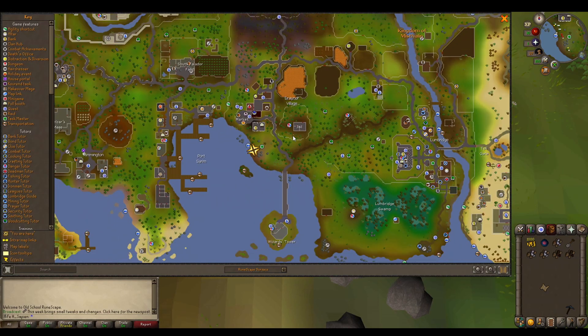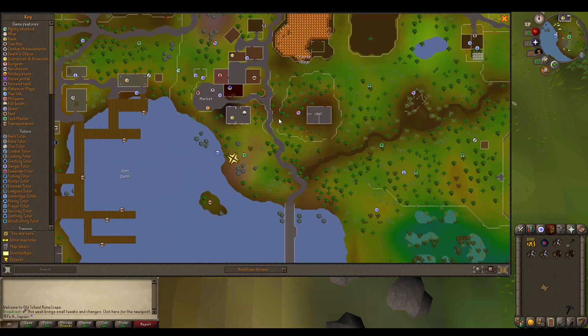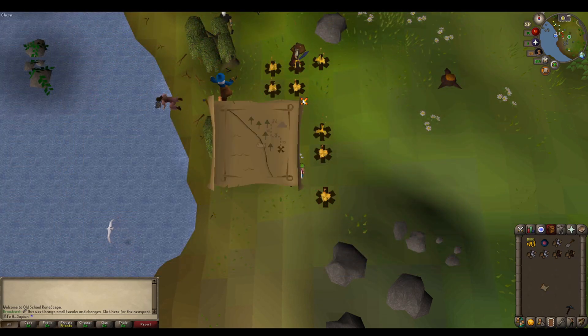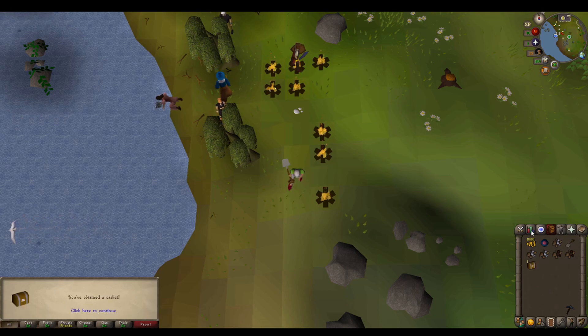Outside the bank near the shoreline by the willow trees, take your spade and dig on this tile. It is the second tile diagonally from this tree. Your clue step will now be completed.